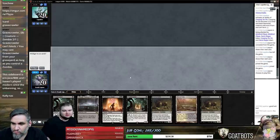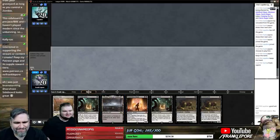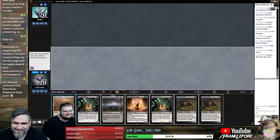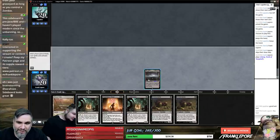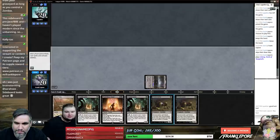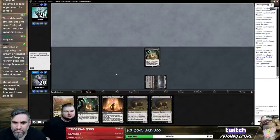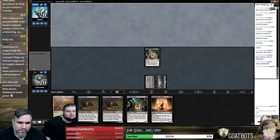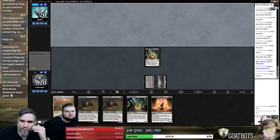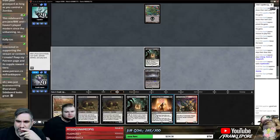Let's see if we can do it. This hand looks pretty good — it's got a lot of zombies in it. I'll keep it. We can crack this Fetchland for a Plains and get a free Godless Shrine without taking the damage, so that seems better to me. Next turn, we can just discard Gravecrawler, or we can just play double Gravecrawler. I don't know how aggressive you want to be against the Fairies deck.